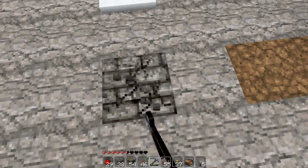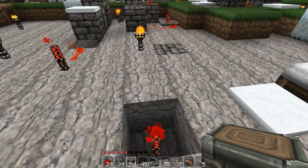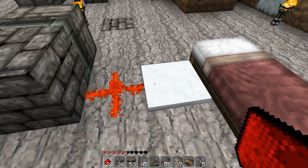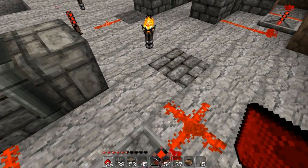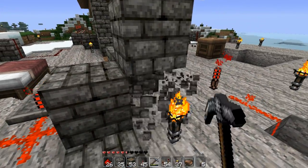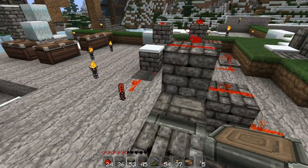Just dig a hole somewhere, put a redstone torch in, and place repeaters and redstone wire like this. And you're done.